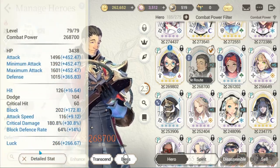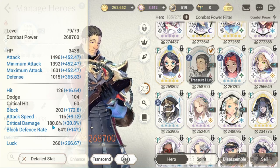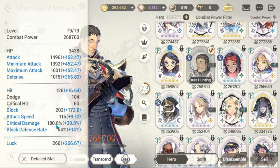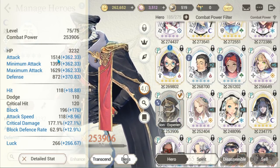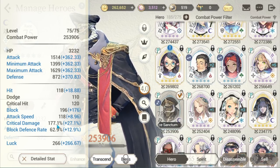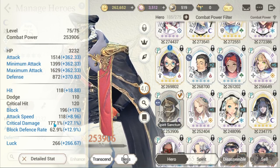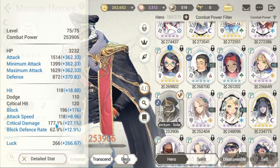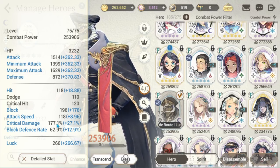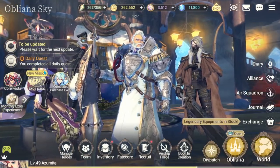I went with 1496 attack and 180.8 percent crit damage on Nurmish, and 1514 attack and 177.1 percent crit damage on Deridan. The higher attack value should offset the lower crit damage fairly evenly. Now that we have that settled, we need to test them.